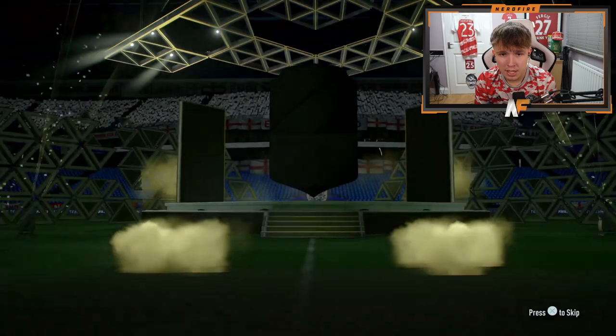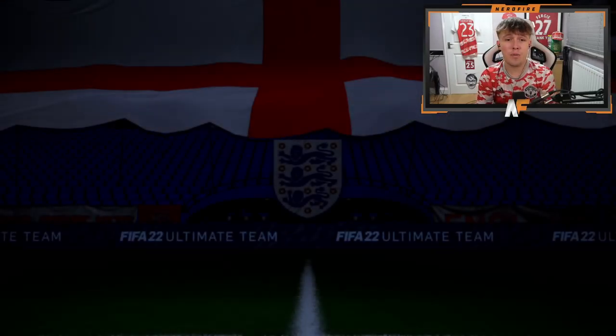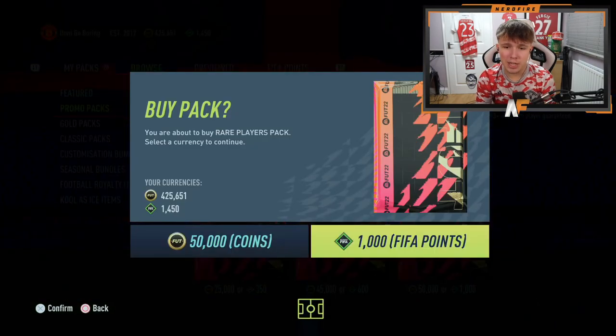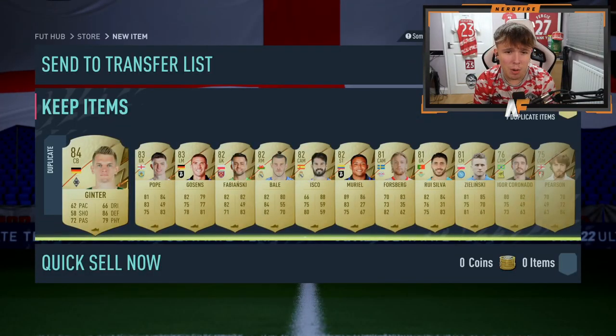Two more 50k packs then we've got the 20 81-plus packs. These 50k packs have been absolutely awful - it's going to be Ginter. Genuinely these have been awful, not a single in-form. Final 50k pack - that is three walkouts from 12 50k packs. That is why they are one of the worst packs on this game in my opinion.